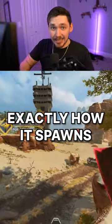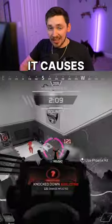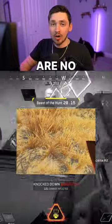Bloodhound's White Raven and exactly how it spawns. Bloodhound got a rework and it causes a raven to spawn when there are no squads nearby.